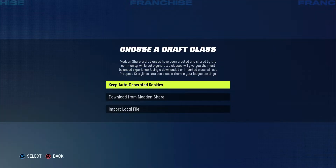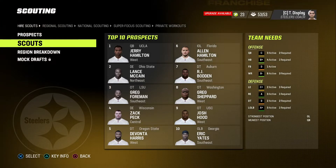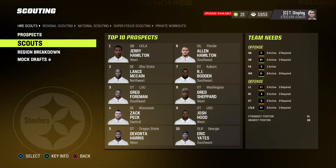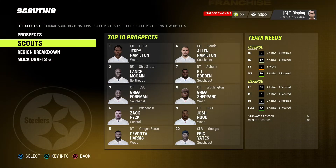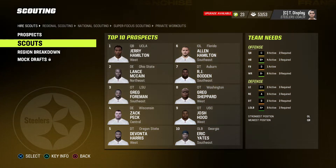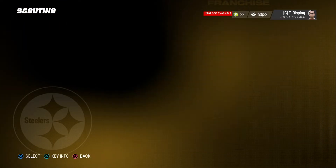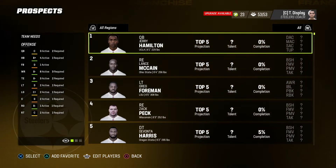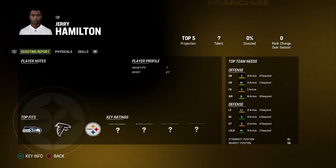Now we get into the exciting thing — the draft class. I'm excited to see. We'll deep dive, I think, in one of these next episodes. But prospects — before we sign our scouts, let's take a look at what we're looking at. Top five guys — we got a quarterback, Jerry Hamilton. I'm already intrigued. I love it. Obviously we don't know anything about him yet. But even if I don't want a quarterback — Kenny Pickett's the guy — it's interesting. Is it all offensive linemen, D-linemen? Look at all these offensive linemen. And D-linemen. Now we got a couple tight ends.